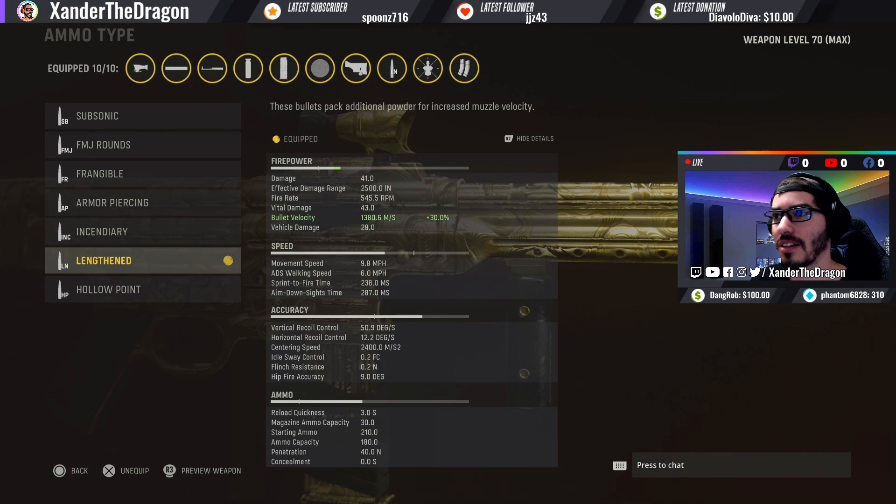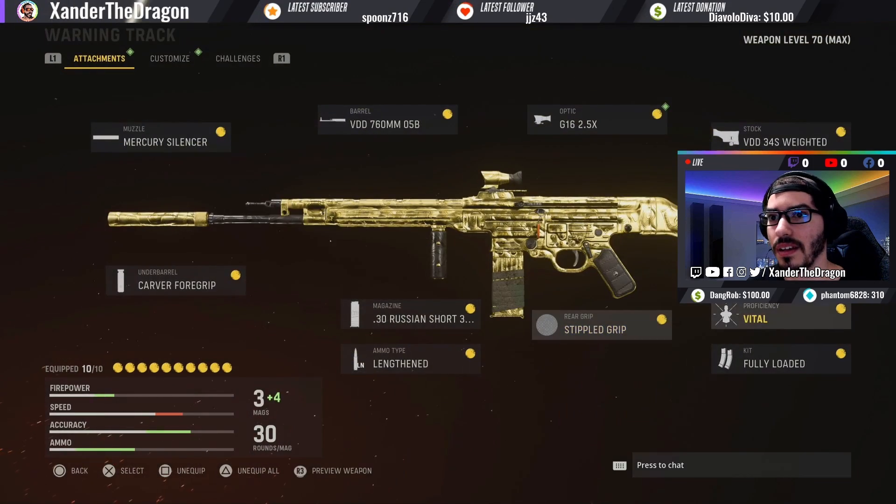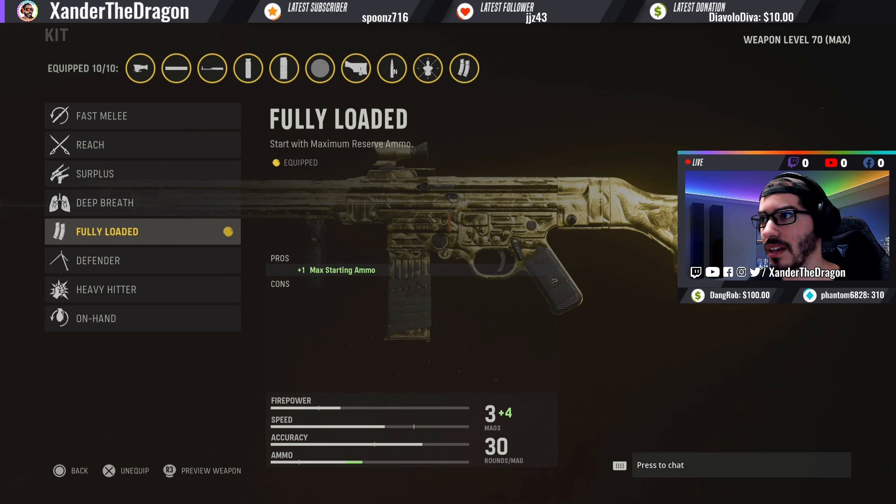The two-shot kills are very brutal up close. If you want more sprint-to-fire time and ADS speed to snap onto targets quicker, adjust accordingly. The magazine I already went over. I like the LinkedIn — it just allows me to hit my targets faster, shoots more straight, shoots faster, and helps me snap onto the next target. You can run subsonic and change out the muzzle for fire rate. For the rear grip, the Stipple Grip Tape gives you maximum recoil control and centering speed. Vital is what makes it really strong. For the kit I use Fully Loaded so I don't have to worry about running out of ammo.